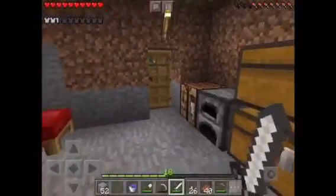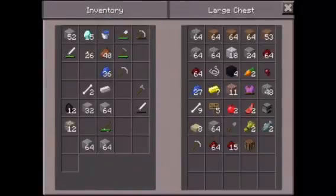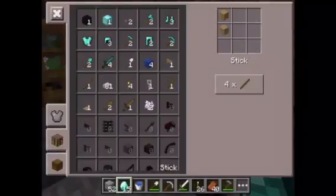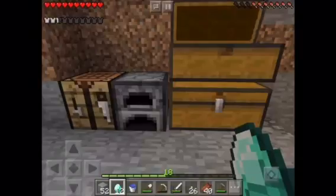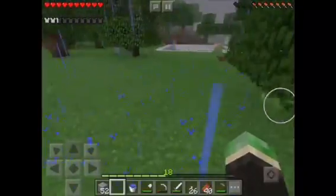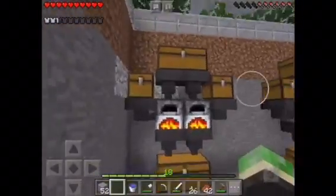I'm back from mining and it was really successful — look at my inventory: 15 diamonds! That is just amazing. I'll go make a diamond pickaxe and put it in the chest so I don't lose it. Now I'm going to put all the iron and gold inside the auto smelter.